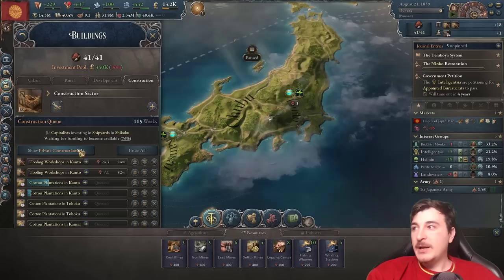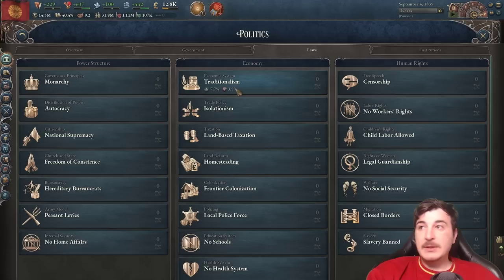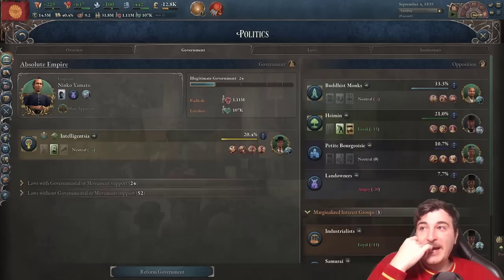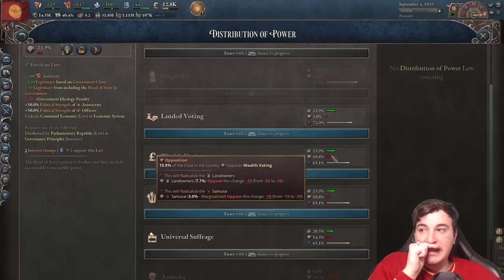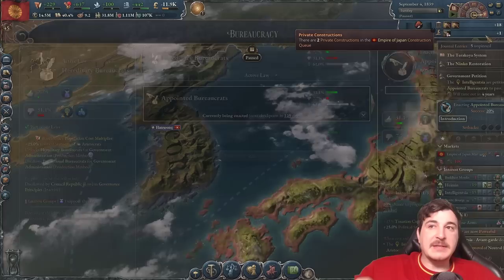We need to reform our government a little bit, which unfortunately means bringing back some people we ousted. We might be able to do it with the Heyman. If we get the Heyman in, can we do landed voting? It might piss off the samurai. Wealth voting would be amazing but would really anger the landowners and the samurai. Actually, I just realized I need to do Appointed Bureaucrats before anything else — 20% success chance at the start is not too bad, though it could be better.